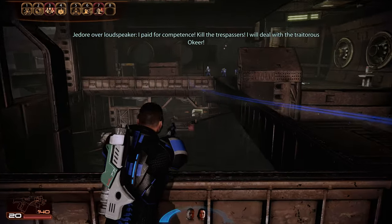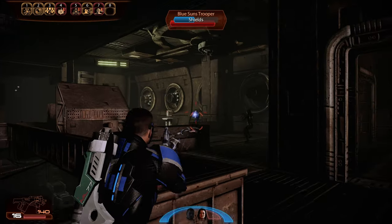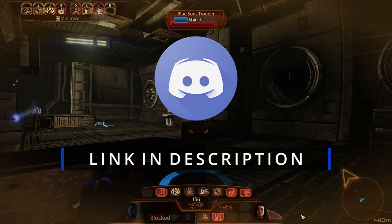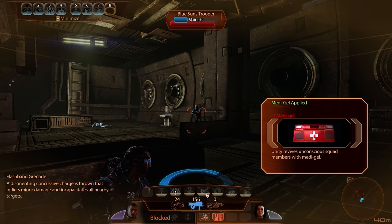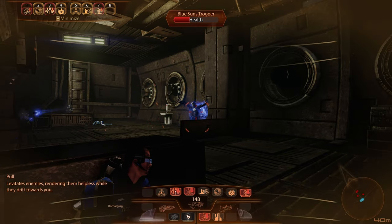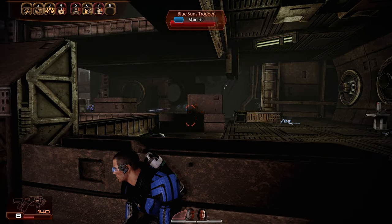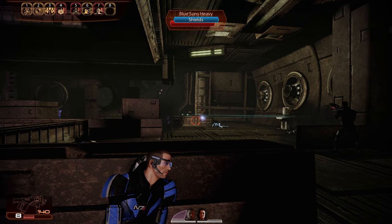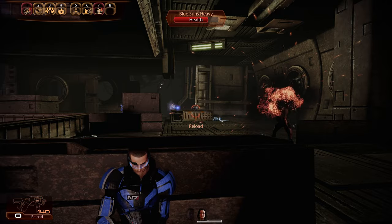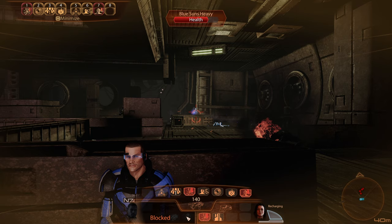With that one out of the way, we'll keep grinding out the Mass Effect 2 Legendary Achievements, so stay tuned for the next video. We also have the Community Discord open, which you should all come and join to chat about achievement hunting or just hang out. We also have YouTube Memberships now — if you want to support the channel further, get access to custom emotes in the comments, and have your name featured in the credits, go ahead and hit that Join button. And as always, if you liked the video or found it helpful, be sure to like, subscribe, and comment down below with what games you'd like me to cover next.